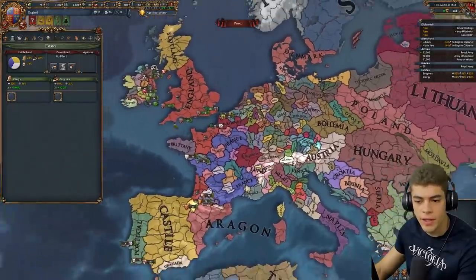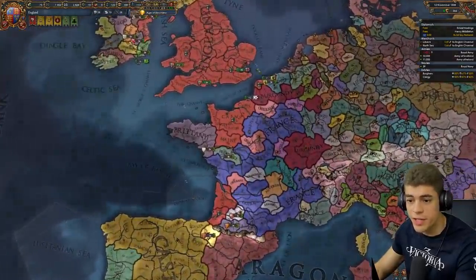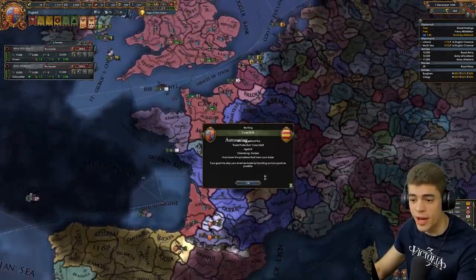Let's get everything started. I will be taking religious diplomats because I intend on taking a lot of aggressive expansion. Let's prep for the Surrender of Maine. There is a strategy to avoid the Surrender of Maine entirely — that is cowardice. I will be taking France as a personal union and I will be overpowered.